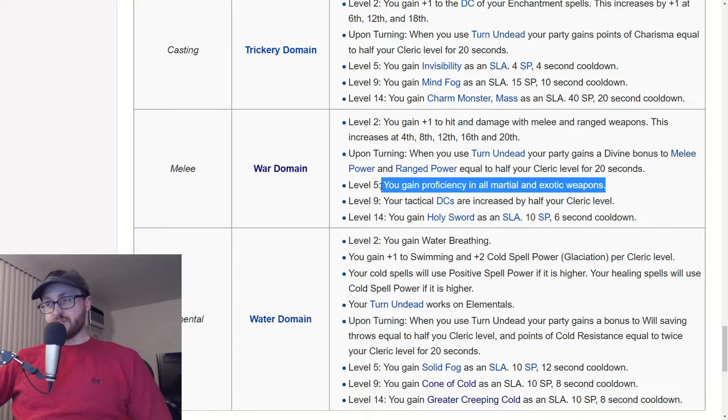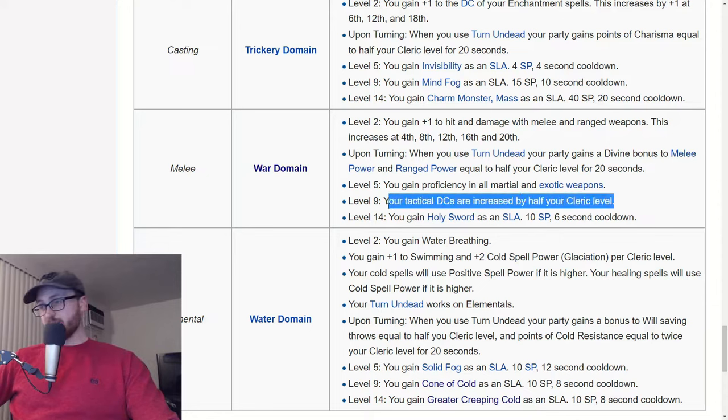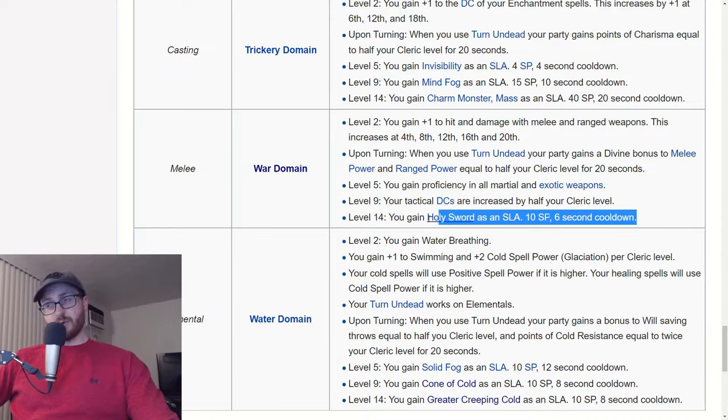It's worth noting that the war priest tree at core 4 gives a plus 1 critical range bonus, but only for favored weapons, and you only get the critical range bonus — not the critical multiplier. With holy sword you get both the critical range plus 1 and the critical multiplier plus 1. You also get proficiency with all martial and exotic weapons from war domain, which you won't have on any other domain unless you splash fighter. So for most any DPS or tactics cleric, you're going to want war domain for the tactics bonus, the DPS bonus from holy sword, or both.